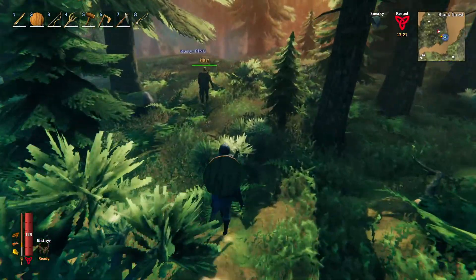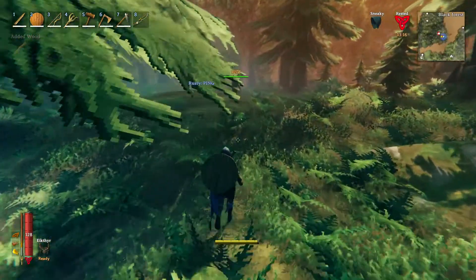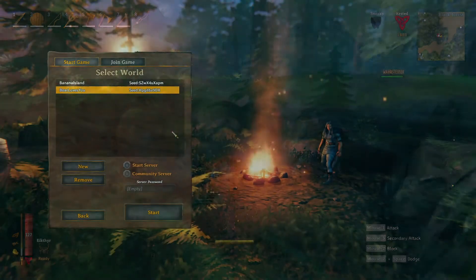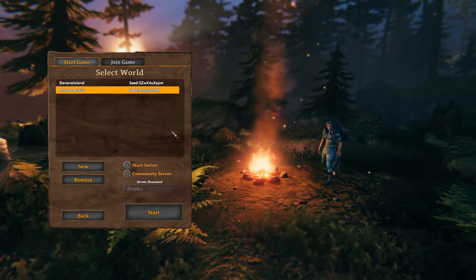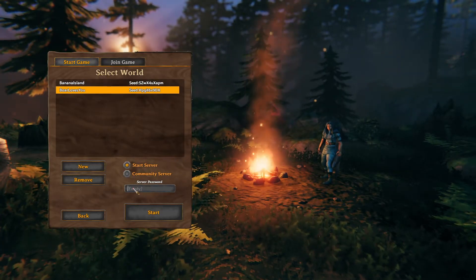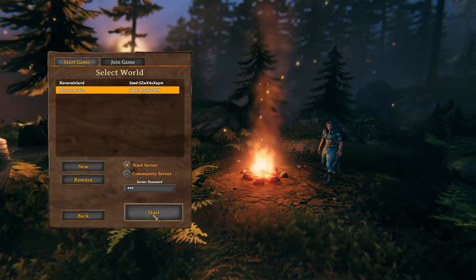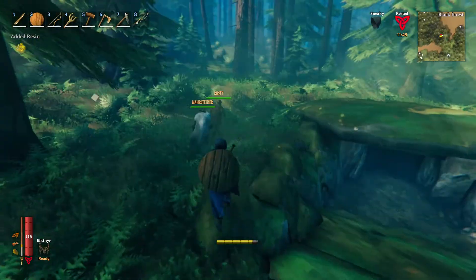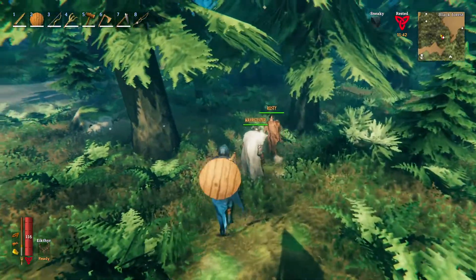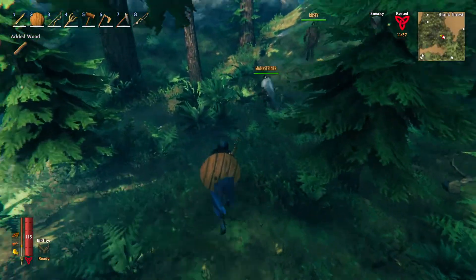If you are mostly playing alone and only want to invite a friend to your world every once in a while, or if you are always playing at the same time, then it might be enough to host a local server. To do this, just go to the worlds tab in-game and before you get into your world, choose 'Start Server' and set a password. Now join your world and invite your friends using the Steam friends tab or let your friends join directly. This is the easiest way to play with others, but it also means that the one who is running the server always has to be on the server as well. If you want to be able to play independently of each other, you have to set up a dedicated server or rent a server.